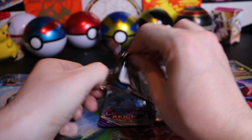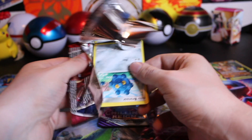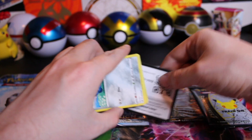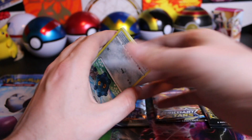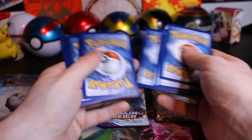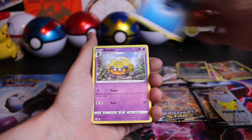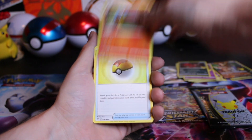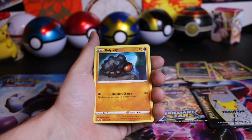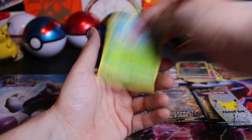Battle Styles, last chance to give us that sleeping Tyranitar — you haven't even given us an Urshifu. You've got to give us an Urshifu. We have the Energy, Dottler, Piknite, Level Ball — awesome Trainer card — Cacnea, Spoink, Rolycoly, Frillish, Frillish Reverse, and a Lurantis.